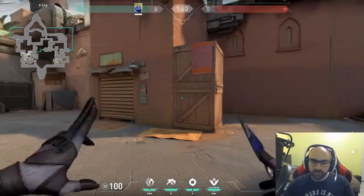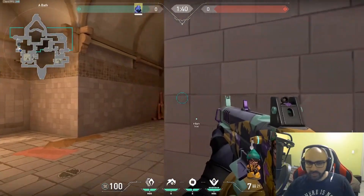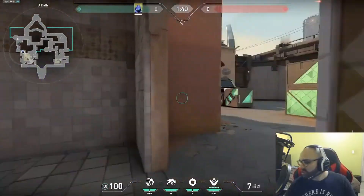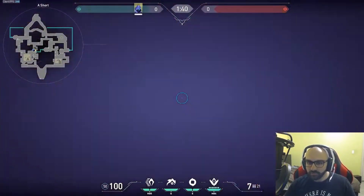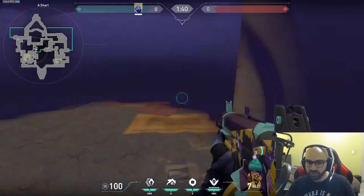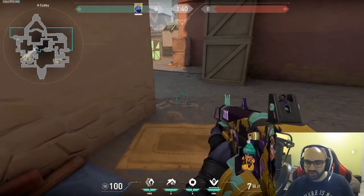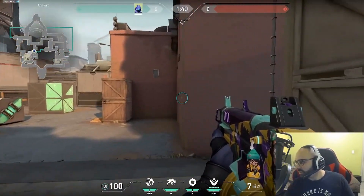Smokes are good for blocking off certain angles. For example, if you're trying to walk up to a position, you can put a smoke down and use it to creep up and get a cheeky angle — close that distance and now you're playing a cheeky angle with a shotgun. You can do the same thing on short: smoke the one-way, sit by the smoke, and force them to come out right into your shotgun. Without the smoke, they can see you from a further angle, which makes it easier for them to win that 1v1.